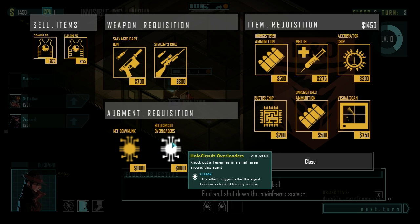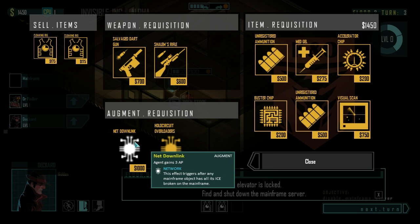Augmentation requisitions: we've got a holocircuit overloader — it'll knock out all enemies in a small area around the agent. It triggers whenever the agent becomes cloaked for any reason. So you could actually bait people in and then do this little electrical fart-o-doom to wipe everybody out. Then a net down link — the agent will gain three ability points. It triggers after any mainframe object has had all of its ice broken on the mainframe.